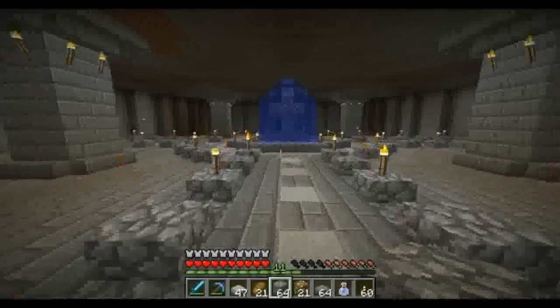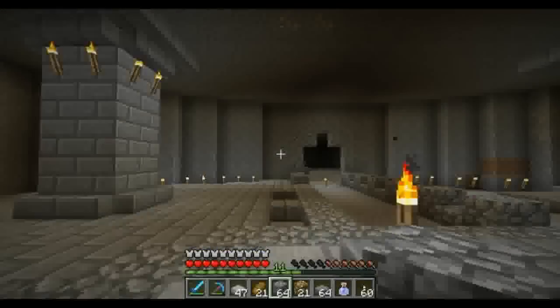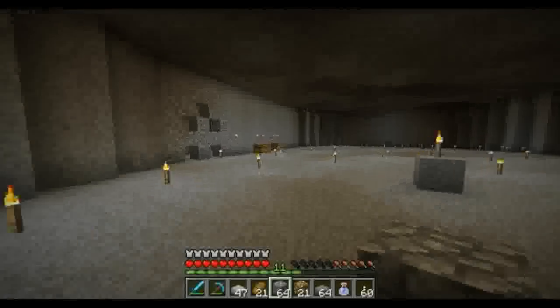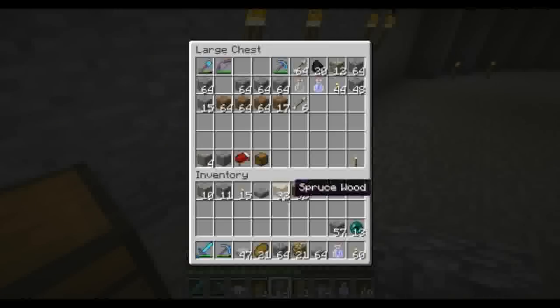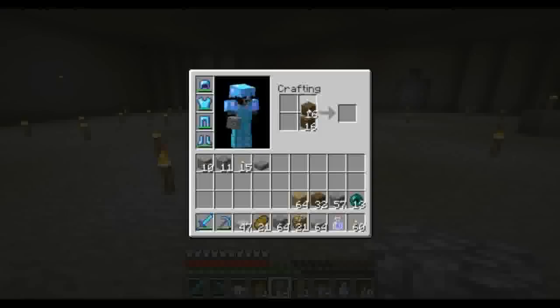Alright everybody, I got some wood. We're heading back into the chest room. I went and picked up a half a stack of each of my oak and my spruce. I picked up a half stack of each so that way I have a little bit of both in here. I had to run all the way back to my treehouse area because that's where I had most of my wood.